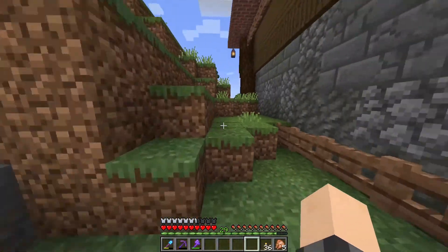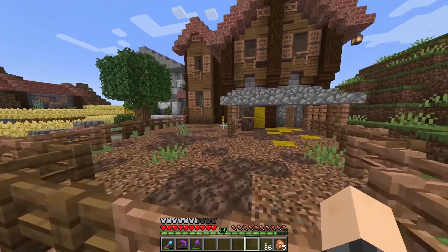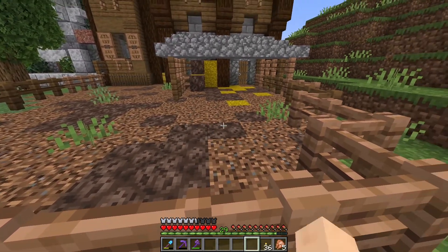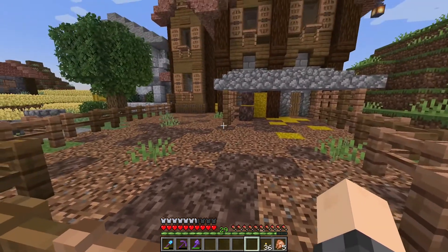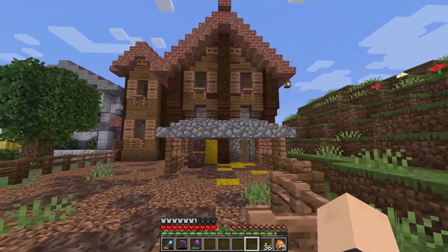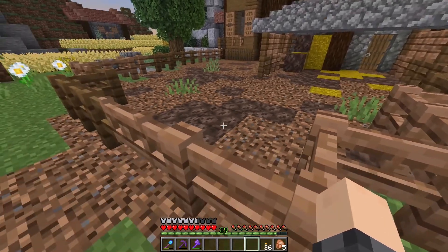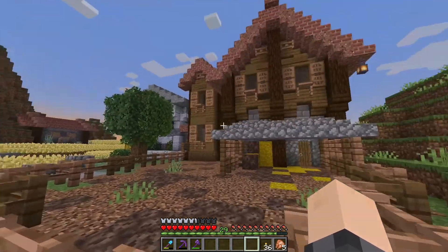If we just scoop around the outside here, you can see that I also decorated this area. We've got some poop and some hay. I would love to add some more decoration to this, and also the red nether brick is still missing. So yeah, we're still not done with this build.